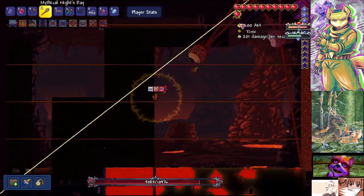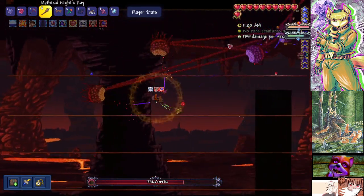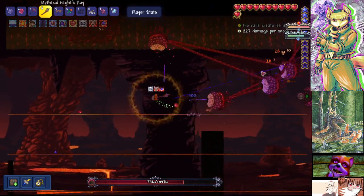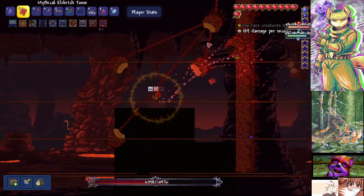You starting to notice a pattern here? Do yourself a favor and just attack this thing from afar. If you're a melee class, you may just have to take some damage or suffer some confusion. Focus down the minions, then go for the big guy. If you can lure the minions away from the big one, that's the best option you have.